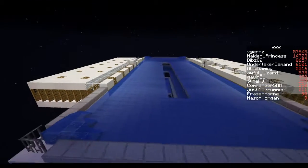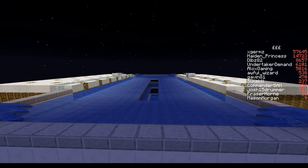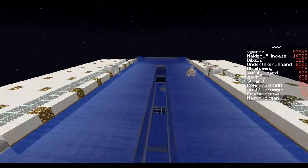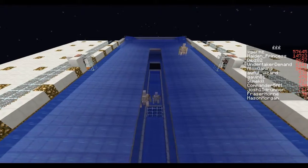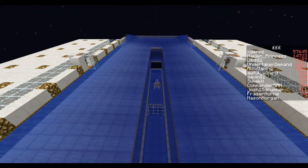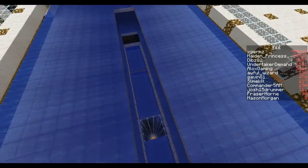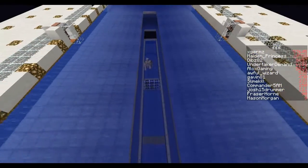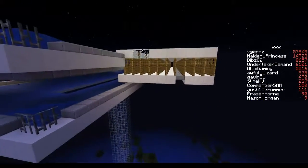It doesn't seem to be spawning anything right now in spectator mode — oh wait, it does. It's not the fastest, but in my opinion it's better than the DocM one. Look, there's four or five golems in the space of about five seconds. It has flat times where it hardly spawns any, but then sometimes it spawns like crazy. The DocM one was like one every three to six minutes — this one is much faster.